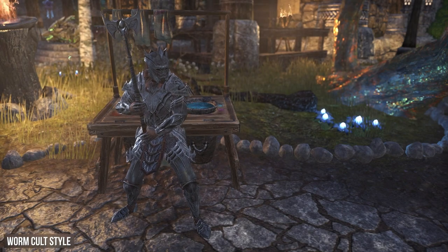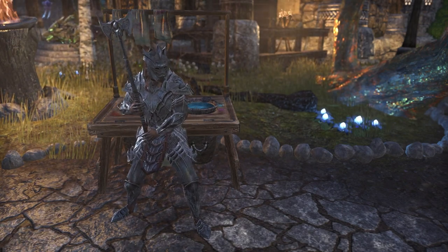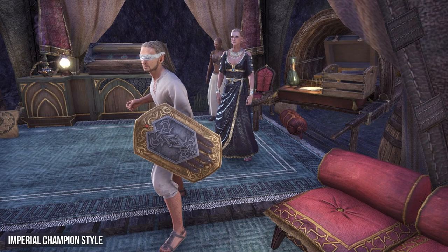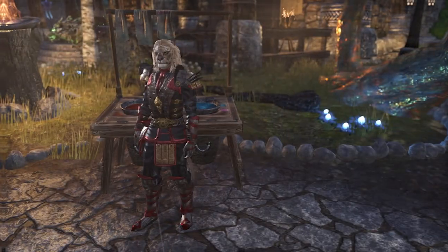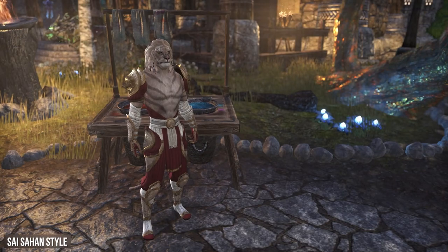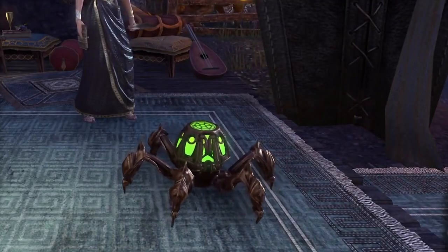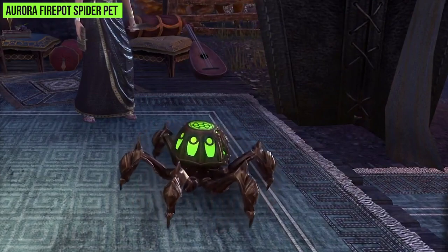Inside the Bag of Jubilee Yesteryear you can find the following style pages: Wormcult Style, Jefferyn Paladin Style, Imperium Champion Style, Prophet Style, Abnothan Style, Saissa Han Style, and Lyrius Titanborn Style. Showcases of these styles will be linked in the video description. Note that any items you buy from the Impresario with event tickets will be bound to your account and cannot be traded.